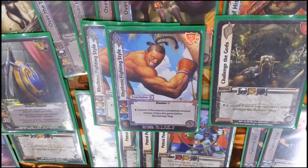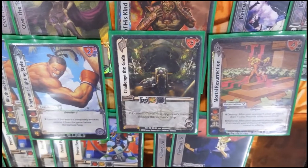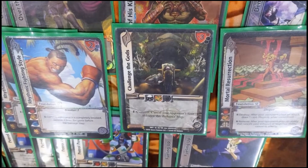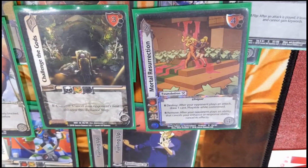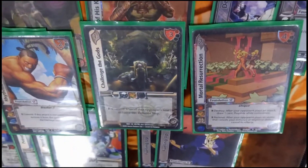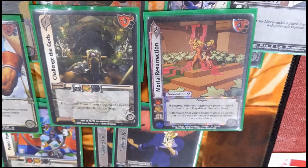Rhythmic Style with a Breaker — a two-of — is pretty much just more throw hate and it removes the attack from the game before damage, which is really insane. Another Challenge the Gods in case we need to deal with decks that have a lot of enhances or minimal enhances they need to play. Finally, Mortal Resurrection — I love this card. It has an R: you're trying to place an attack or they play reversal and you draw a card, destroy it as a cost, but you're netting a card. It just denies any type of canceling — stops revokes, stops anything that cancels.